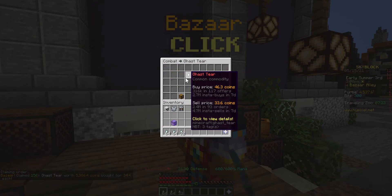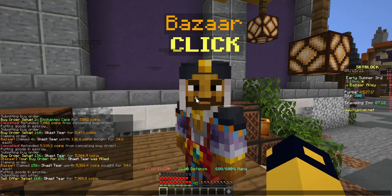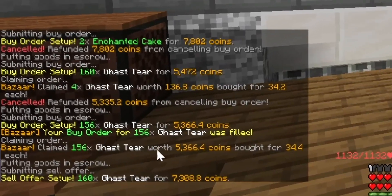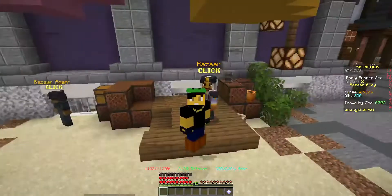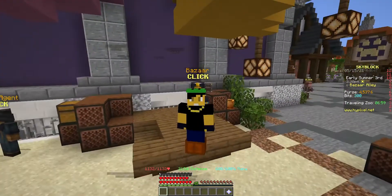Now go back and make a sell offer. As you can see, we bought 156 gas tears for five thousand three hundred sixty-six coins, and we sold them for seven thousand three hundred eight coins, making two thousand coins off that flip. You can make even more with bigger amounts of gas tears or other items.